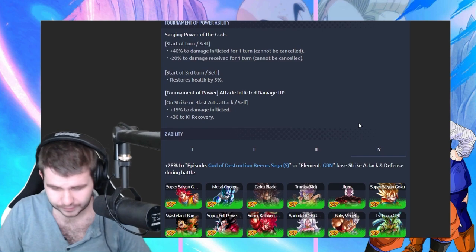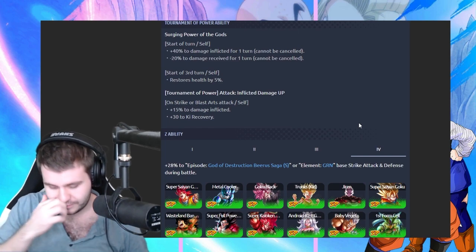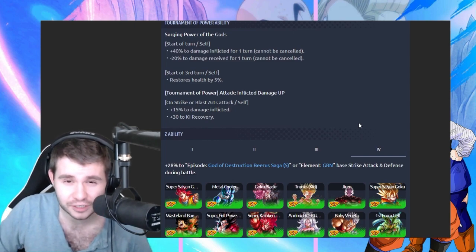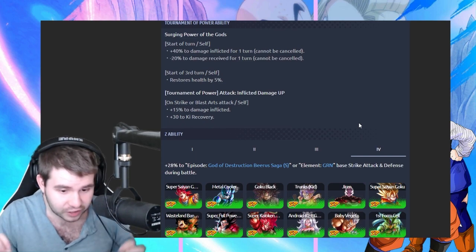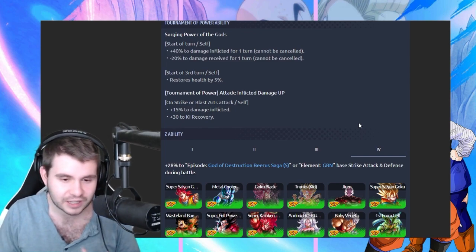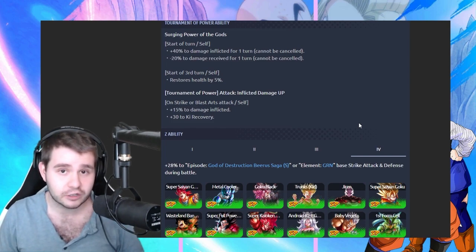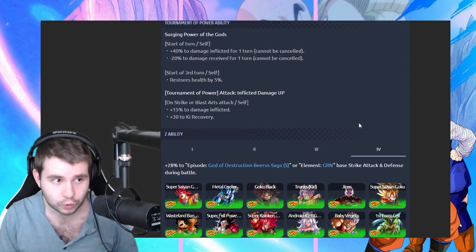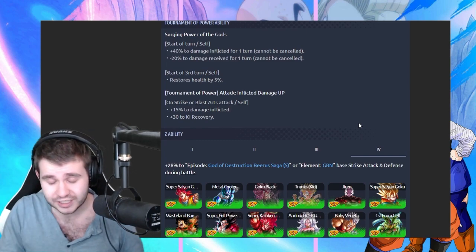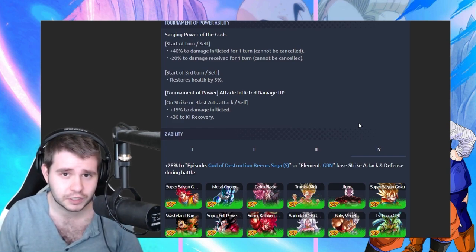Unfortunately, the problem with this unit alone is that there's only about five units that get buffed by this, so the only place where I could really see him is in a green color counter team, or you could do him in a God of Destruction Beerus team. Alternatively, he buffs almost nobody and everyone buffs him, so he's a lot of a greedy unit. But he does buff if you have Vados on the team, he buffs Vados. He also buffs Green Goku Black if you are running Green Goku Black in your God team.